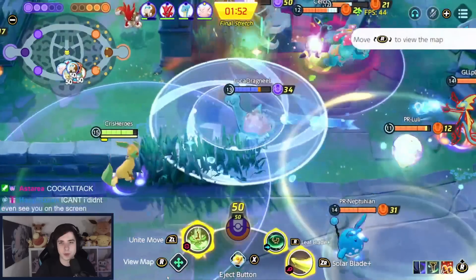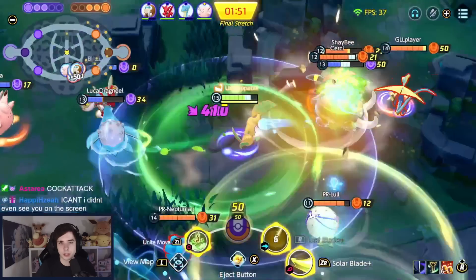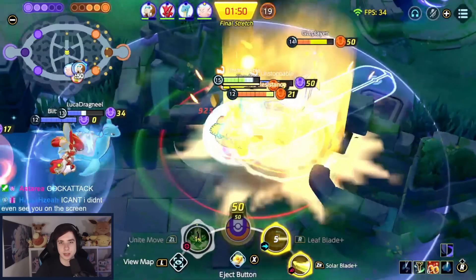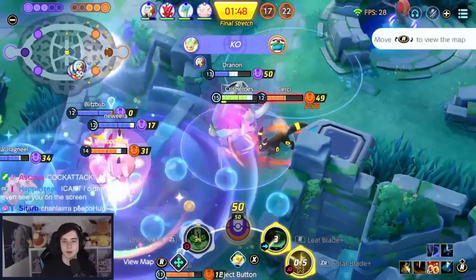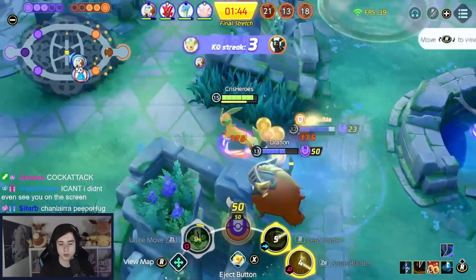Completely obliterated! You can see how much distance I can cover too — Leaf Blade forward, Leaf Blade forward again, Unite move onto the back line. Look at how much damage this Inteleon is about to take: Unite move into Solar Blade and he's gone. It's very fun — charge up the next Solar Blade, into Leaf Blade again.